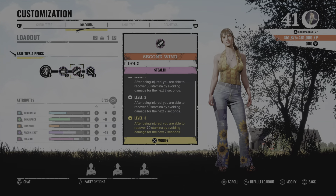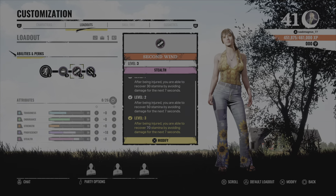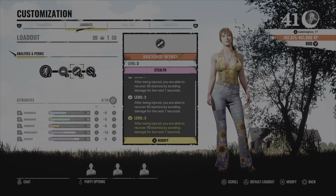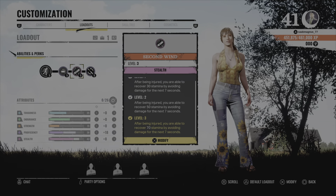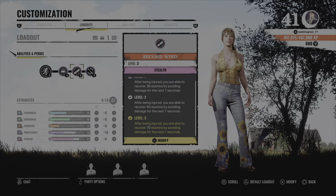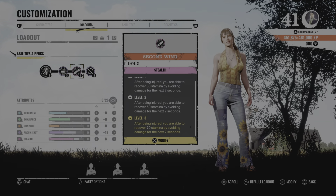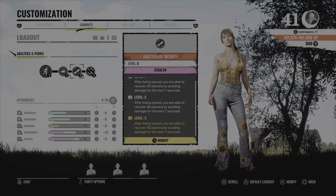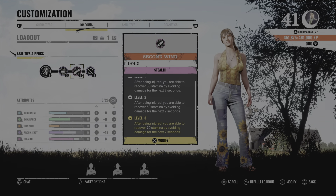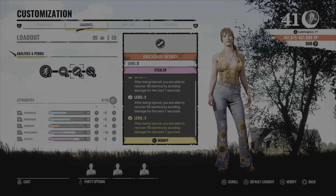For the second perk I've gone with Second Wind, which gives Yuli even more stamina in a pinch. I'm level 3 here as well — after being injured you're able to recover 70% stamina by avoiding damage for the next seven seconds. Even more stamina in a pinch for Yuli is always good. I think this was a random perk, so keep your eyes open for this one.